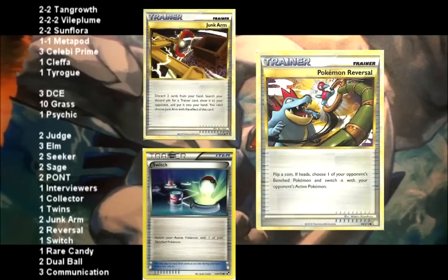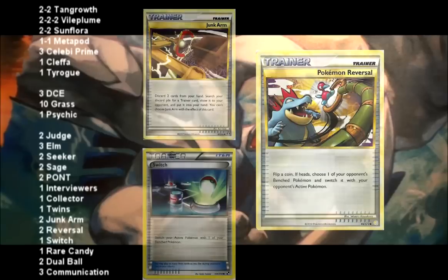The Trainers I don't think you'll need are the Switch, the Reversal, and possibly the Junk Arm. The Junk Arm you may be able to keep — maybe 1 or 2 at the max — but the Reversal and the Switch are typically used later in the game, and by that time you should have a Vileplume up so you won't be able to use them anyways.